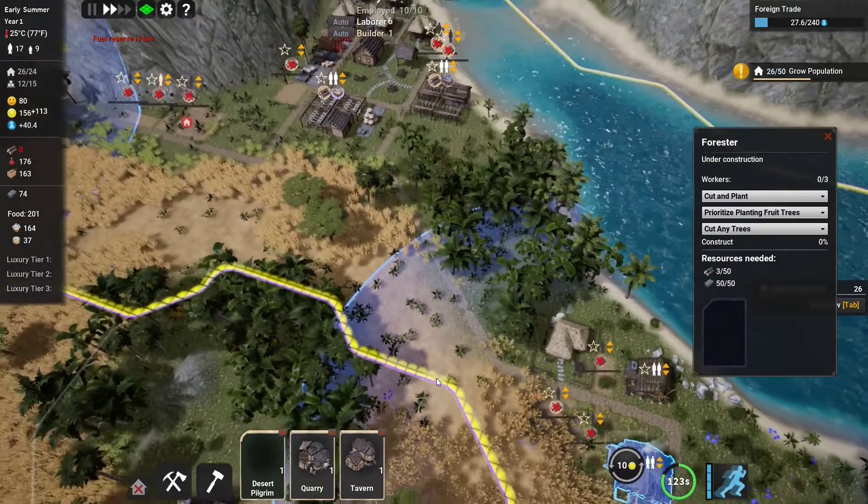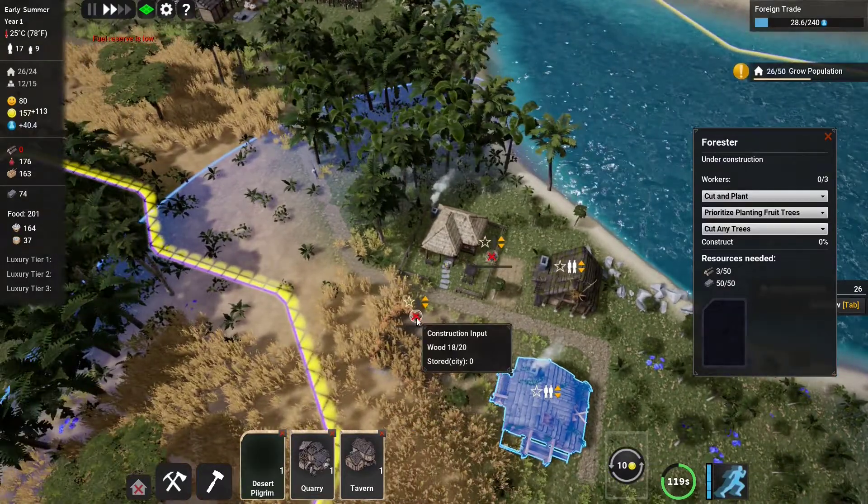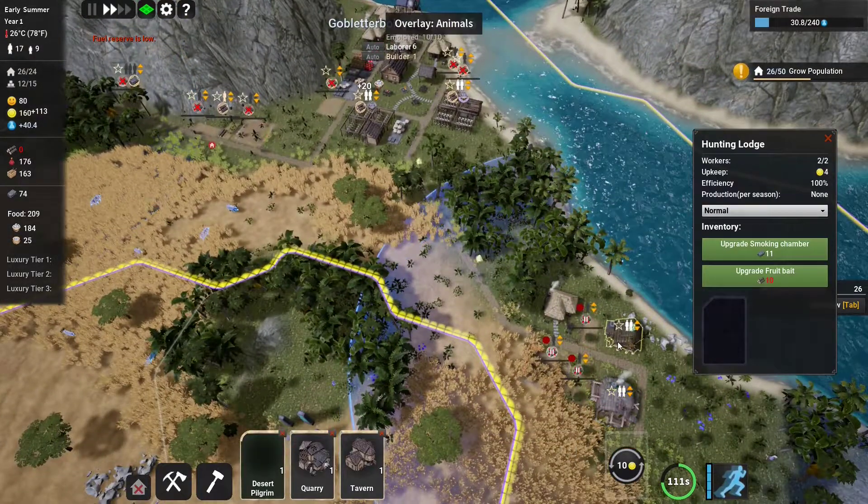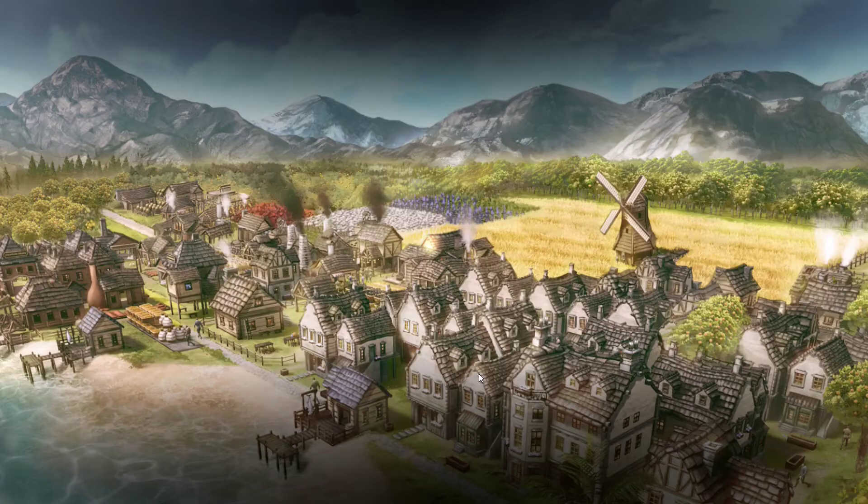Storage is too far, so maybe we'll build another storage. Let's do that. Production per season is zero — is that because there wasn't a storage facility here? Let's give it some time and take a look. We might need to switch that. Another storage right there — everything just needs wood. We have so many things queued up. We have that production card.